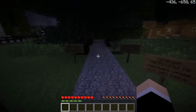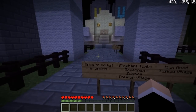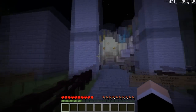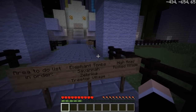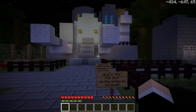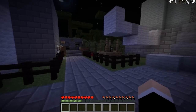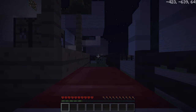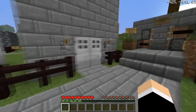Change difficulty to normal once you get here. Area to-do list in order: Elephant Tombs, Savannah, Zebrick, Treetop Village, High Road, and Tusk's Village. So where's the Elephant Tombs? The door to the tombs is blocked — there's got to be a shovel somewhere in these tombs. Let me make it day. Okay, I'm stuck.